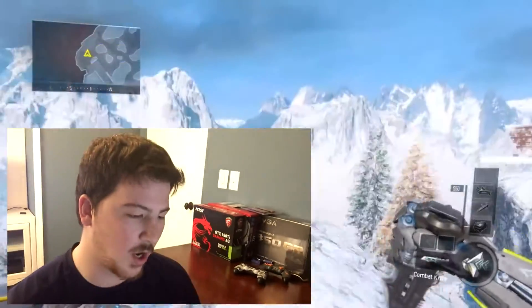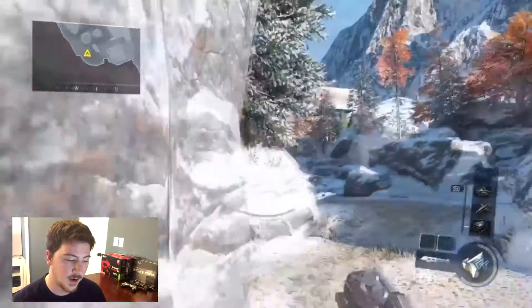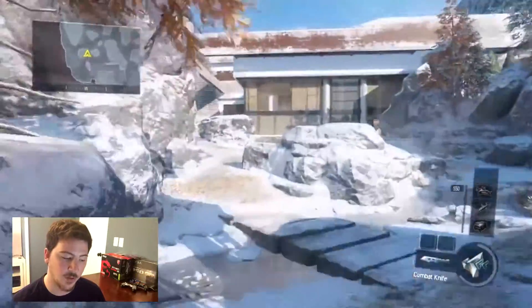Hey, what's going on guys, Travis here again bringing you four glitches from the map Stronghold, including two barriers on top of trees, one awesome sniper spot from a wall jump, as well as clipping into a building in the back of the map. We're gonna start out with the sniper spot that you wall jump from.